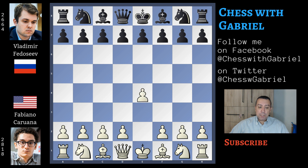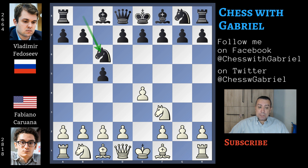Caruana with the white pieces opens with e4 and Fedoseev answers with c5, the Sicilian defense. Nf3, Nc6 and here not the open Sicilian but bishop to b5, the Rosolimo attack.